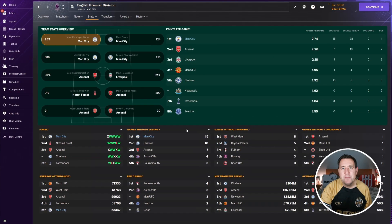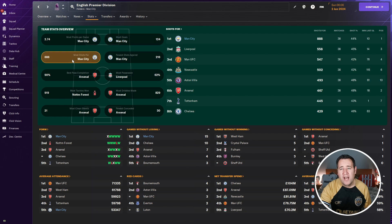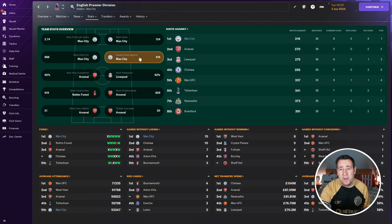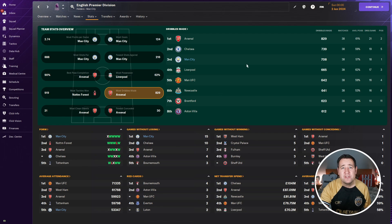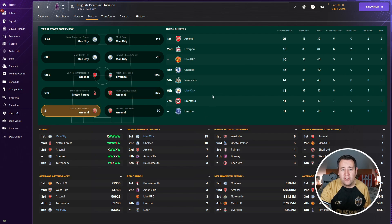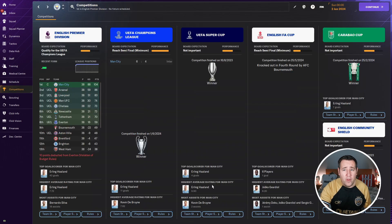Team stats: most points per game at 2.74, most goals at 124, most shots for at 888 — 330 more than Liverpool — and fewest shots against, top with 216. Most possession, sixth place with 57%. Most tackles, fourth place with 708. Most clean sheets, sixth place with 13. Fewest conceded, third place with 36 for the season. Other than the FA Cup losses, it was a phenomenal season with Man City. If you use this tactic with Man City, you will blow everyone away.